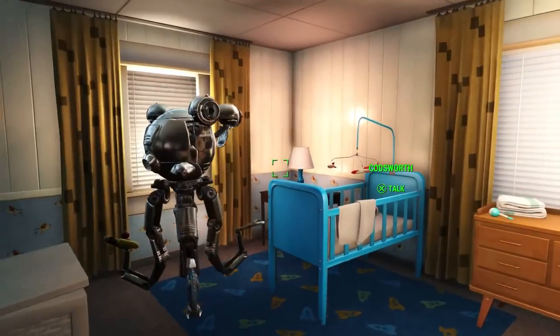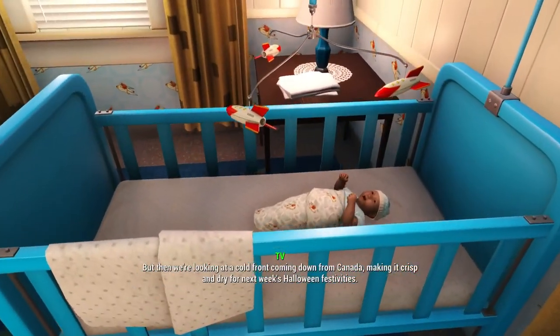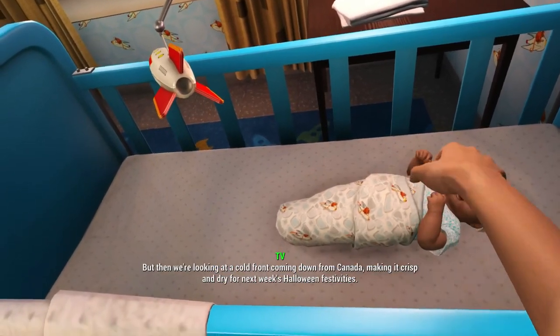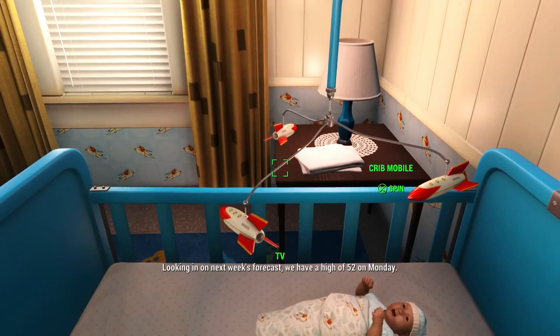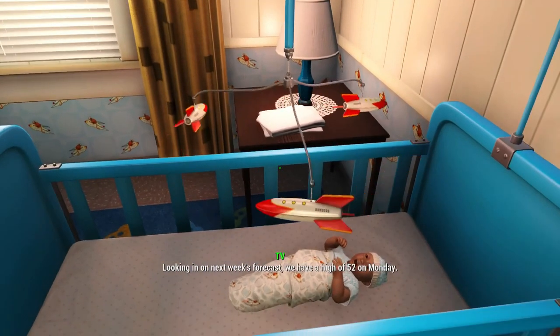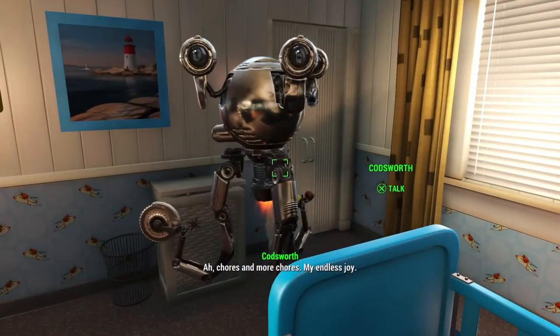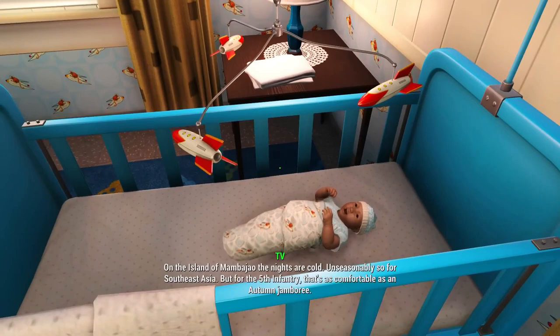For our PC enthusiasts, widescreen and ultra-widescreen support is coming your way, along with a nod to Steam Deck users — Fallout 4 is becoming Steam Deck verified. And let's not forget the extra treat for Settlement Builders: 38 new Halloween-themed decorations. Whether it's witches, cauldrons, or ghouls, your settlements are about to get spookier.